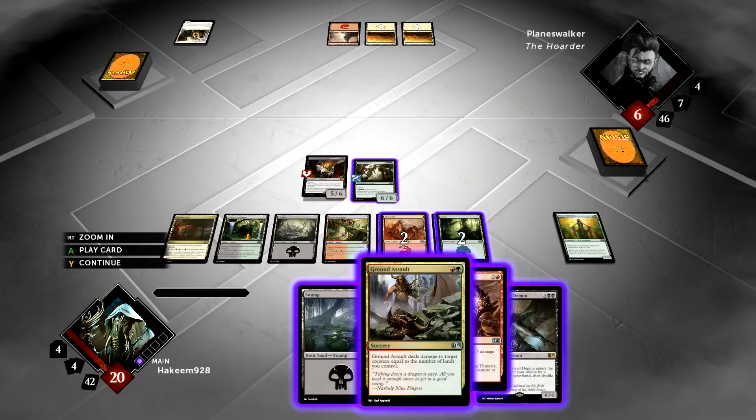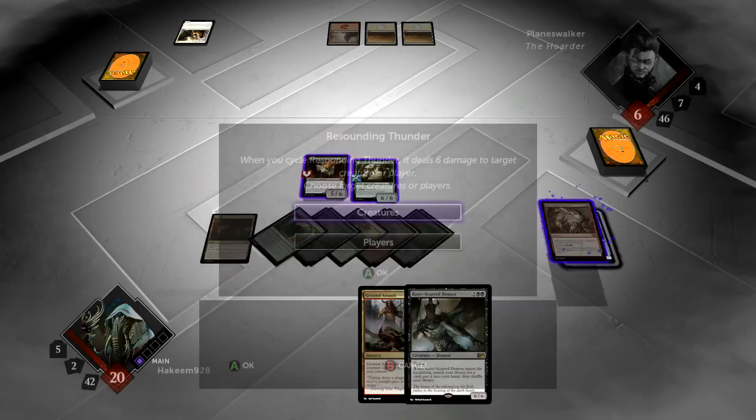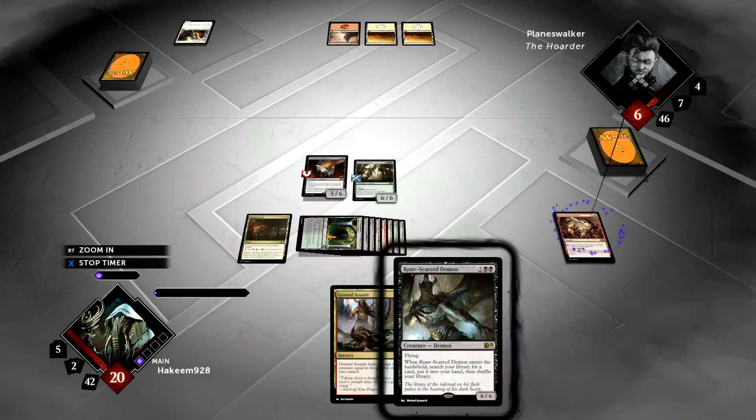Let's just sacrifice the Visionary — picked up a Resounding Thunder. Let's just cycle it and throw it at his face. He could have some instant speed life gain or something, but who cares? I've got two big creatures here. There you go — that's a Resounding Thunder to the face.